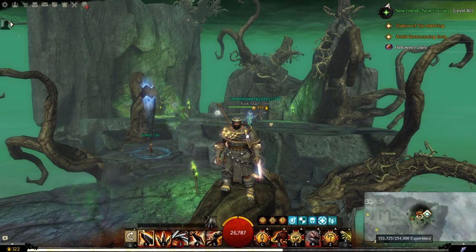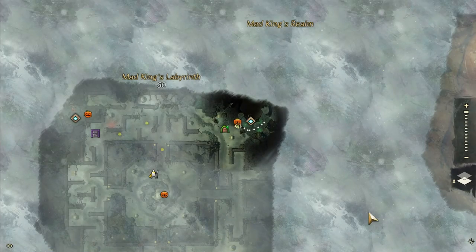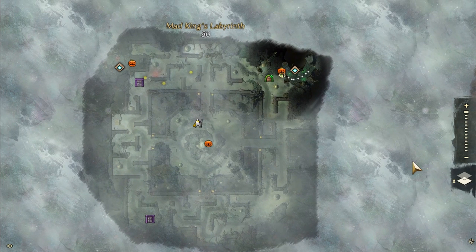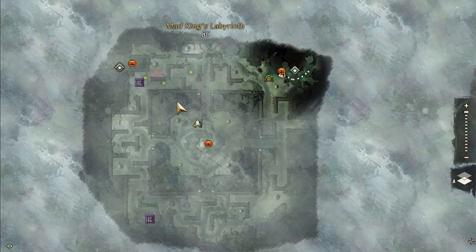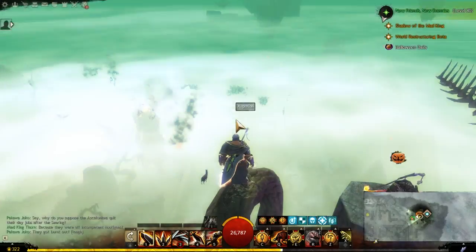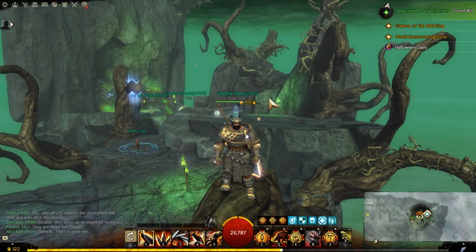Hey everyone, Cat Dad Things here, and I'm back again in Guild Wars 2 ready for some Mad King's Labyrinth farm running. If you are a newer player, you've probably heard whispers and buzz about the Mad King's Labyrinth and the farm you can do here. Basically, you run around in a circle, hit stuff, and get loot drops. You can sell those on the trading post and make some gold — it's a very easy farm.